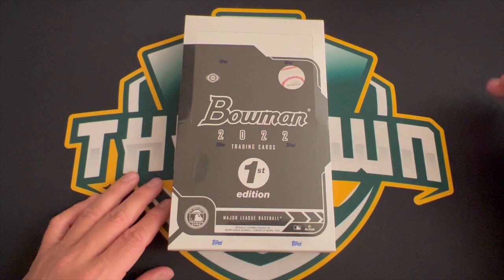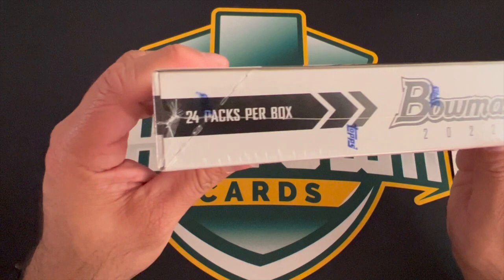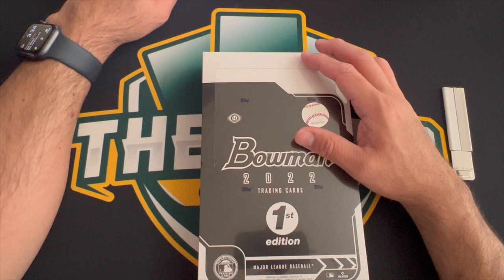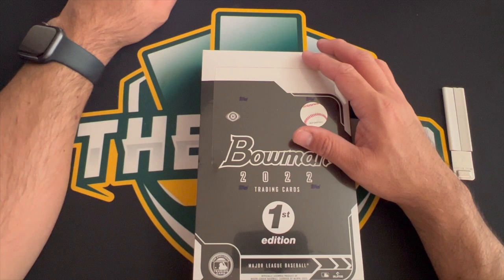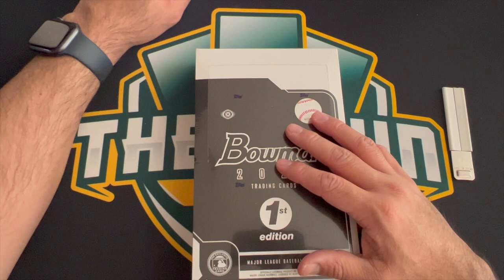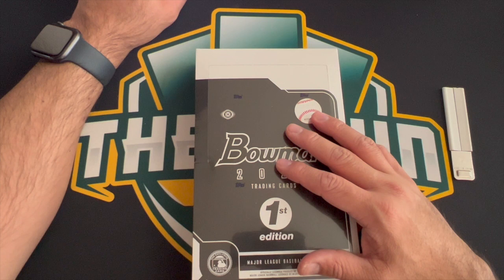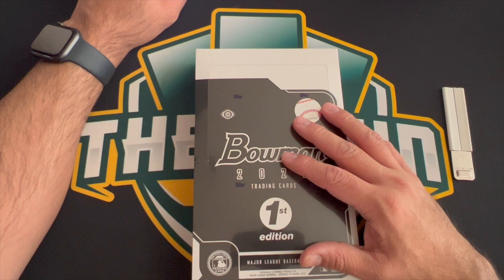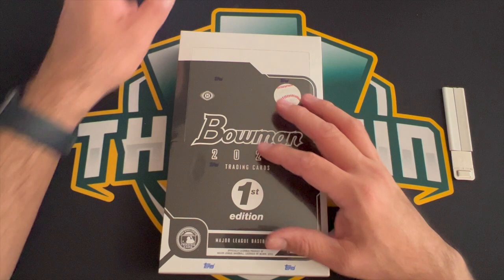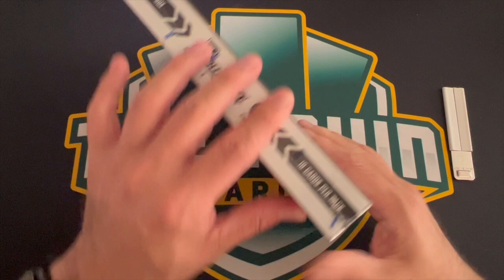I'm really looking forward to finding some of my top picks in here. We get 24 packs per box, 10 cards per pack. We have access to a whole bunch of different parallels — sky blue foils, blue foil, yellow foil, gold foil, orange foil, black, red, and rainbow foil. There are autos in here — about 13 people have autos, so not a whole ton. Autos are really hard to come by, about one in 11 boxes. Hopefully we'll get some parallels and sky blues.